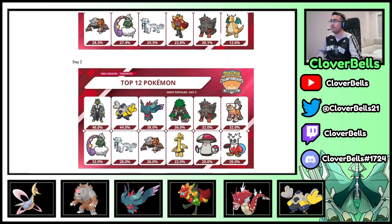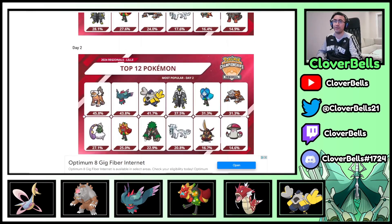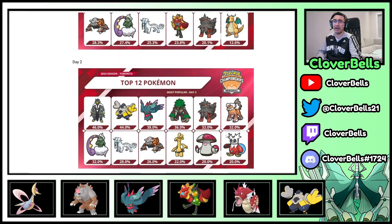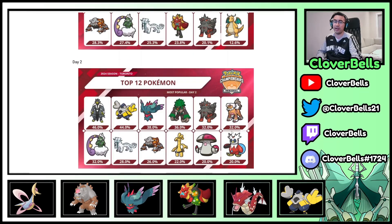Looking at where we were at Lyle, this was our top 12 after that regional. You still had Amoonguss at 40% usage, but now it's at 20%. There was no Iron Bundle at Lyle — you still had Heartflame and Wellspring Ogerpon. But now those have been replaced by Gholdengo, Iron Bundle, and Amoonguss.